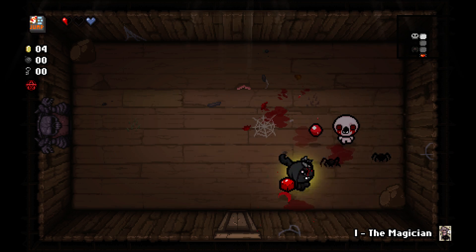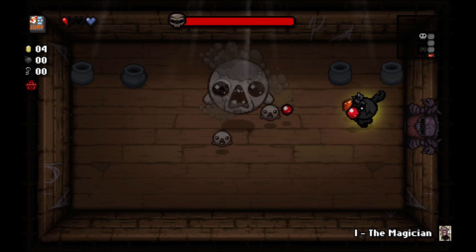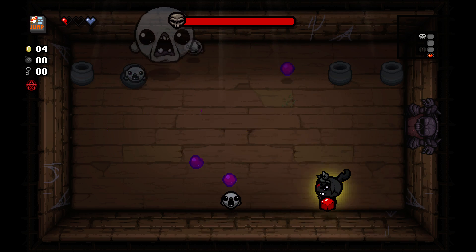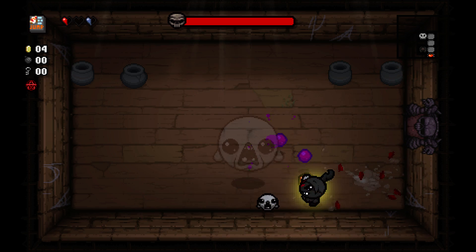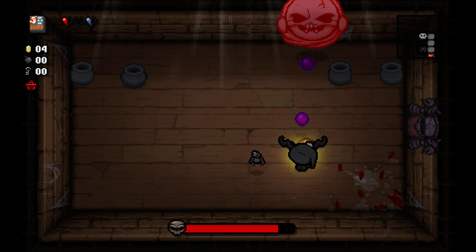That was intentional use of the cube of meat. Homing tears for a room — I'll need that. It's not often that by the time you're fighting the Haunt, you have 2.5 damage up with a 1.0 multiplier. It's good times.